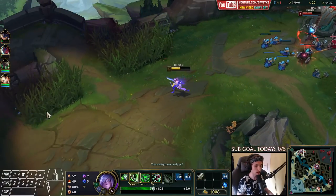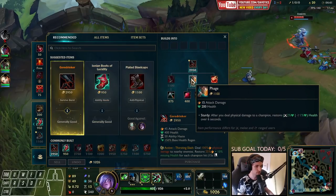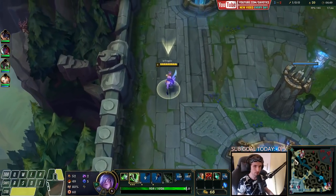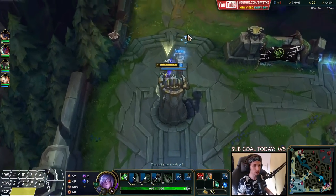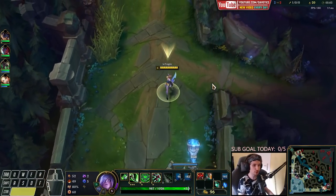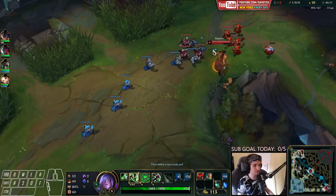Now we go back to base, and our first item is definitely going to be a Phaech. This is going to fix a lot of problems we have. I will also take Revitalizing Potion with a Ward. I would always recommend buying a Ward, guys. Every single time you go back to base, you want to buy a Control Ward — at least if you have the gold for it. Even if you already have a Control Ward sitting somewhere in the river or Tri-Bush, you still want to buy one. It's really important, because if they take it, you will have the next one ready.